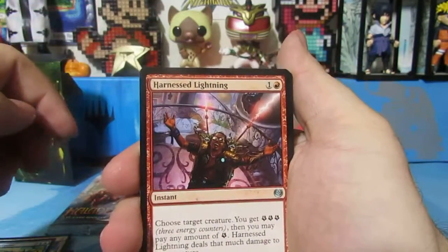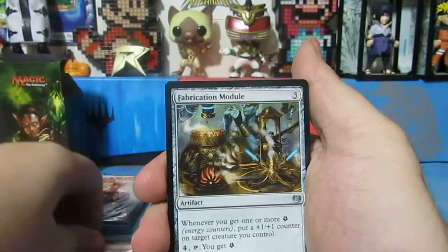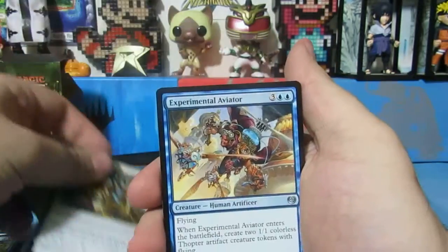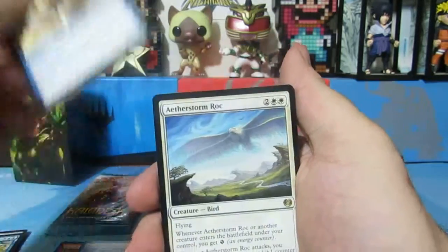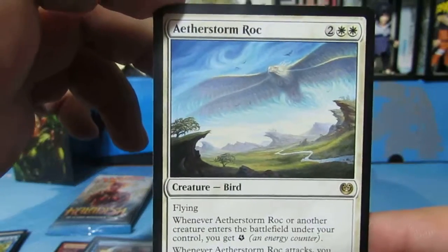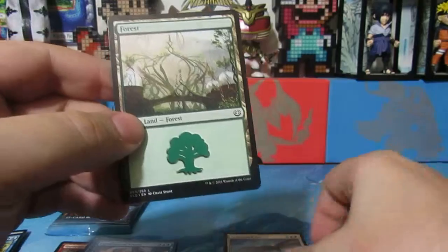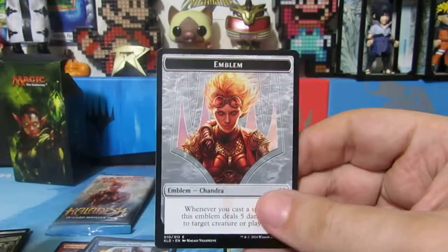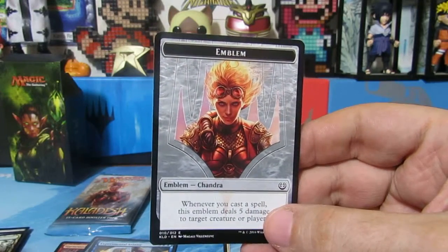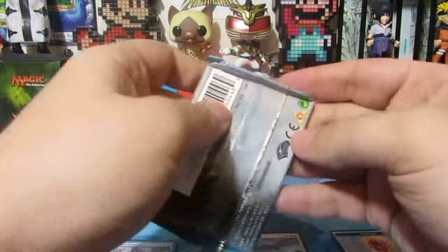So we have a Harnessed Lightning, uncommon. A Fabrication Model. Experimental Aviator. And our rare is a Aetherstorm Rock. Look at that. This is beautiful. I don't know why we didn't get this series. And then we have an Emblem Chandra token.